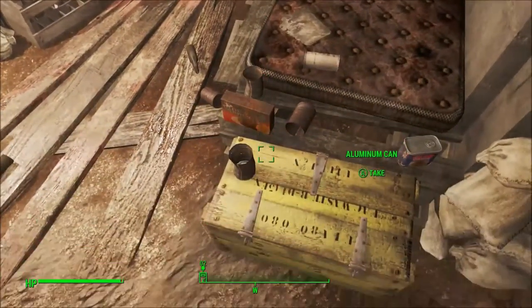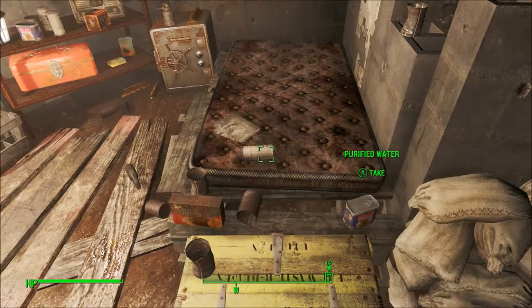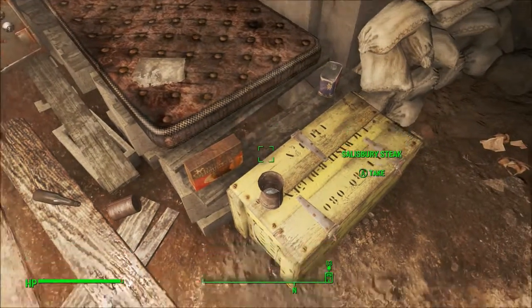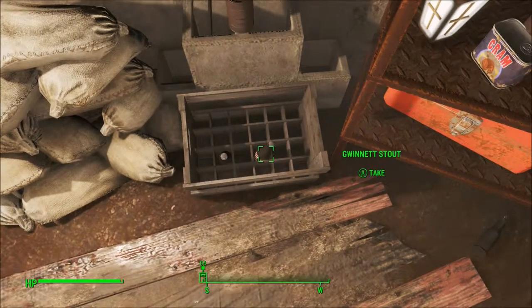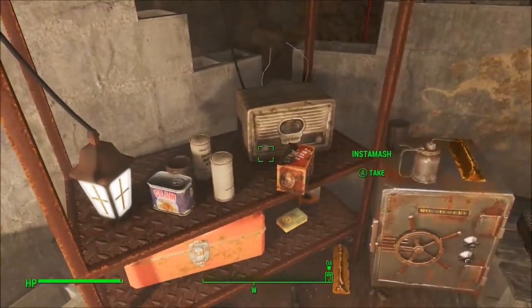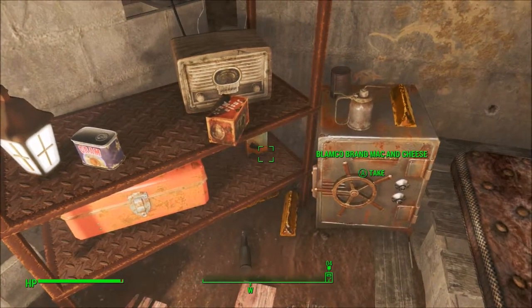It probably has some things in there that I haven't really grabbed yet. So here we go to figure that out. Radaway, Toy Car, Subway Token — okay, that's useful, more or less. Purified Water, that's always useful. Grab all the cans, really — not just the tin cans, but all of them are pretty useful. Gwinnett Stout, seems to be a favorite of the wasteland. Purified Water. Another can.